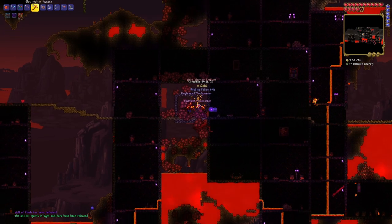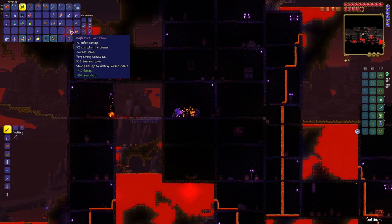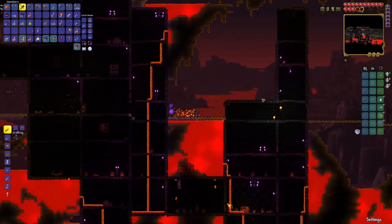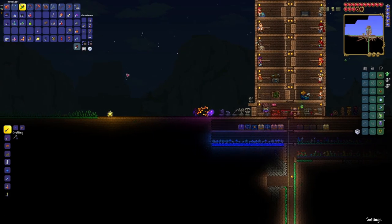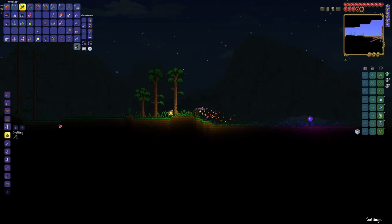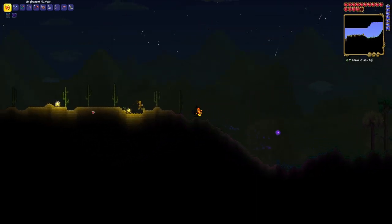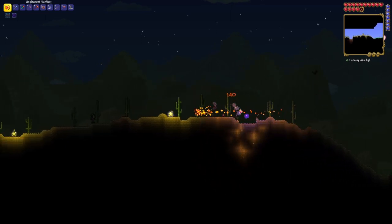Wall of Flesh has been defeated. We got ourselves a Hard Warrior Emblem. The ancient spirits of light and dark have been released. We got ourselves a Pawn Hammer — that's going to be important for releasing a lot of materials into the world. Let's head back. I'm hoping things are still kind of normal, but things are going to get really dicey very quickly if I recall correctly. Yeah — as soon as you release hard mode, we've already got mummies. Hard mode is already upon us.